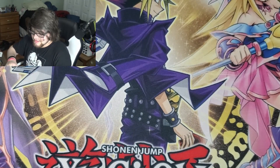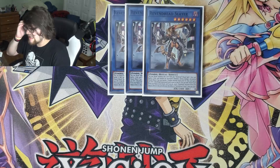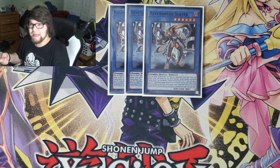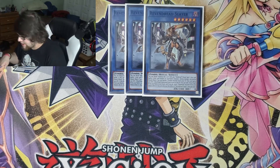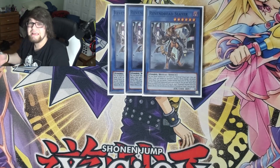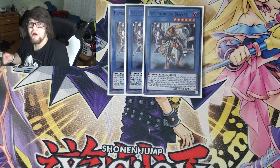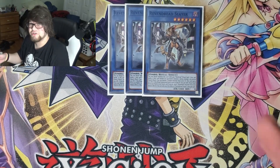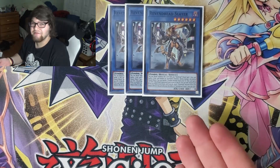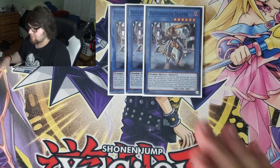Starting with our ritual monsters, we're playing 3 Vendred Slayer. He is your main bread and butter. He's level 6, which is really good when we get to the ritual spells. He's 2,400 attack. When he attacks, he can banish a zombie from the grave to gain a permanent 300 attack boost. And if this ritual summoned card is sent to the graveyard, you get to add one ritual spell from your deck to your hand, and then you can dump one Vendred from the deck to the grave — incredibly useful when comboing. If he leaves the board, one of the ritual spells lets you banish from grave to bring him back. He's also pre-preppable.